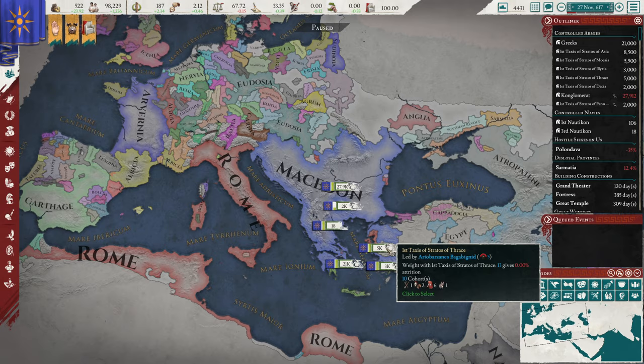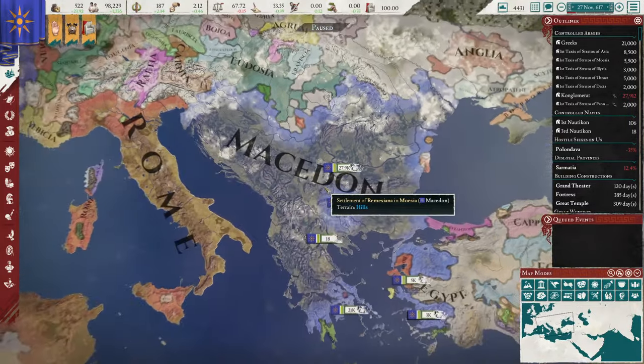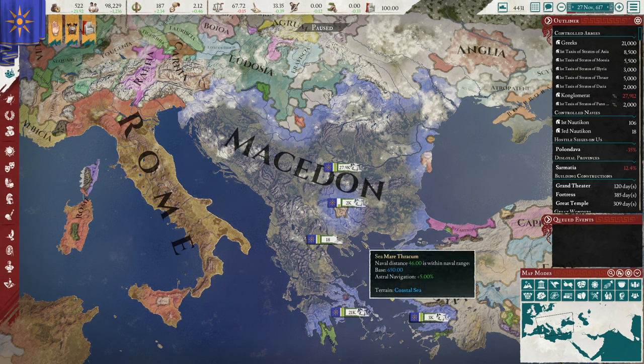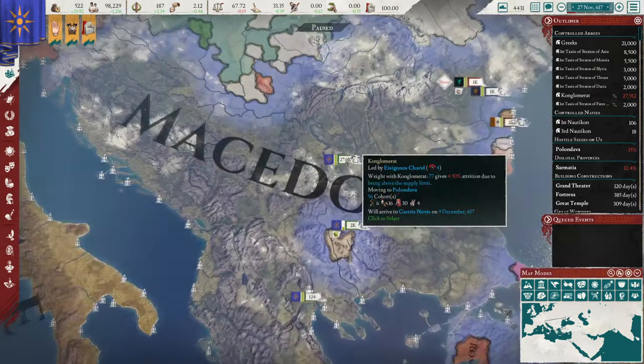Military is a daunting thing in any grand strategy game and this one is no different, especially when you're new to the genre. Today I'm going to be telling you all about Imperial Rome's military system, how you can interact with it, and maybe some strategies to use with it. But if you haven't already, check the playlist in the description below — I have a beginner's guide covering all the basic systems including military.